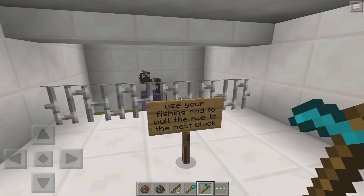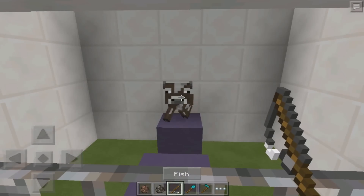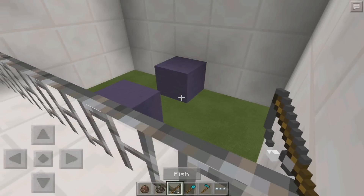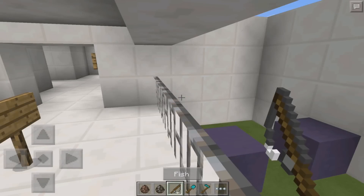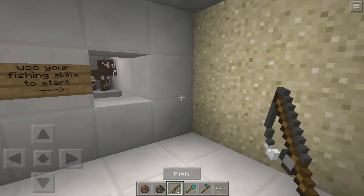How to play? Use your fishing rod to pull the mob to the next block. Let me try this. Please, please cooperate. I couldn't even do the tutorial. Oh no. If that is any indication of how this is going to go, I'm not excited.